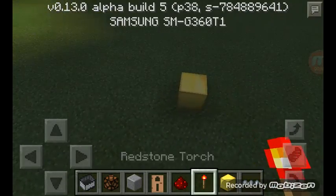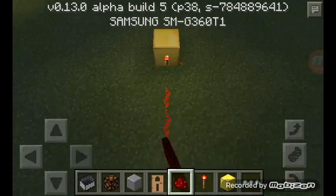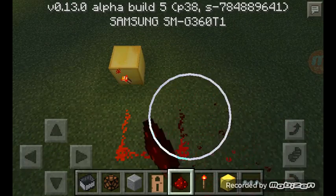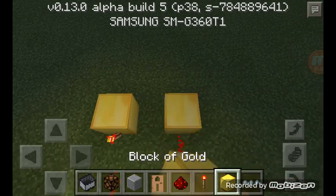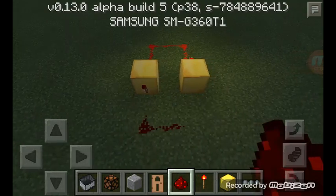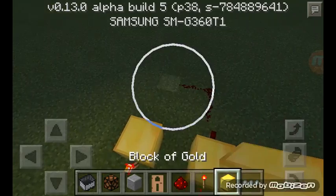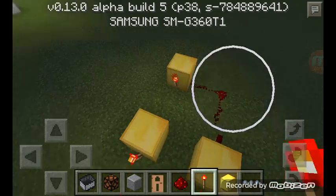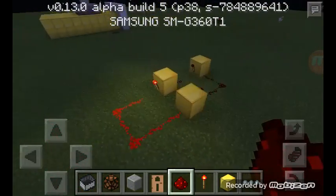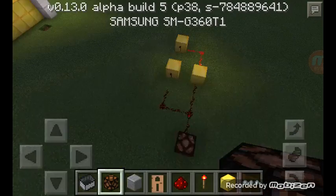Do this, then put the redstone there, then after that do this, then put the redstone over here and over here and over there. Then put redstone over there, then over here. Wait — like that, yeah. Put that there, and there, and there.